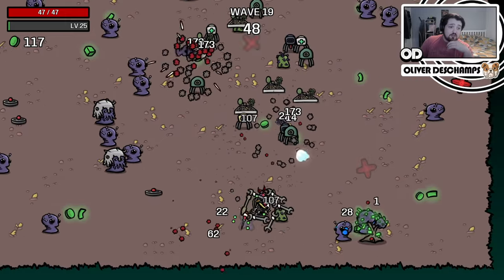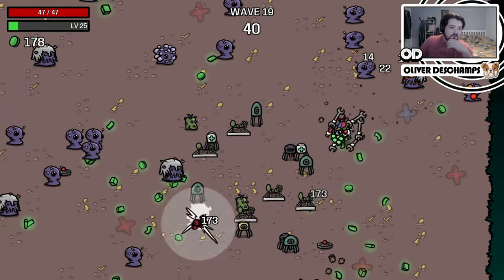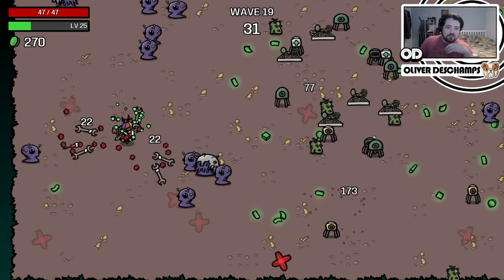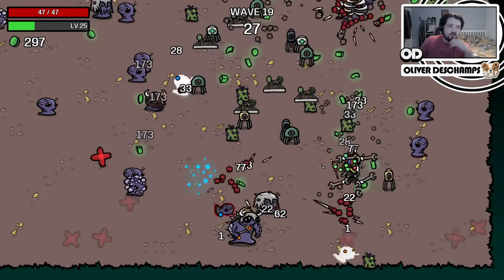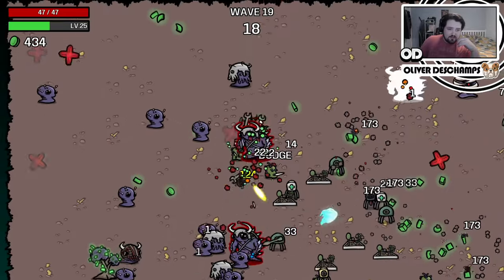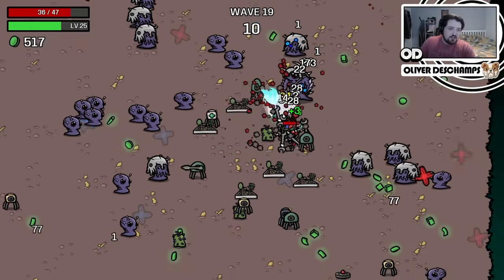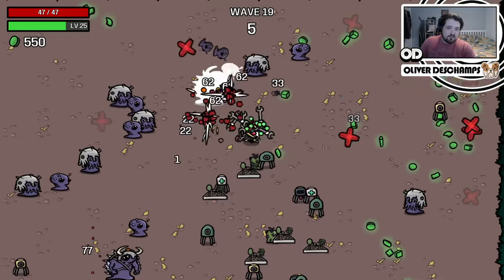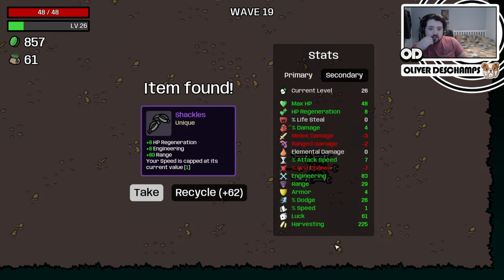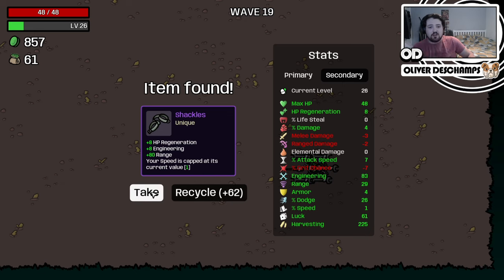Let's just survive - that's all we've got to do. This is the second to last wave actually - after this, it's over. We might win! We're looking pretty good so far, we are surviving. For the boss, I will literally just stick in the middle. Right now I'm running around because I want more money to buy more stuff, but once the boss is here, I don't need stuff, I just need to live. Your speed is capped at its current value - that's fine because this will give us loads of engineering, HP regen, and range going into the final round.